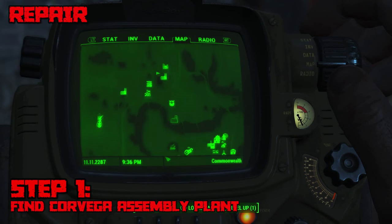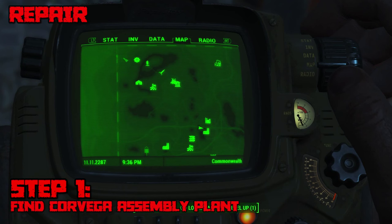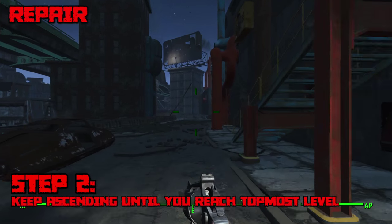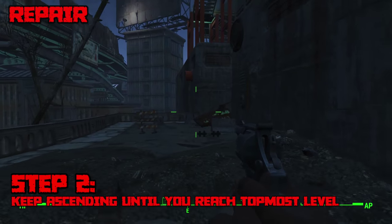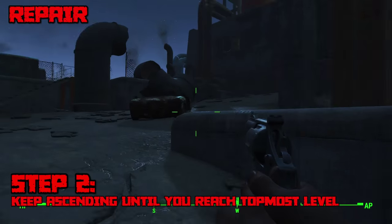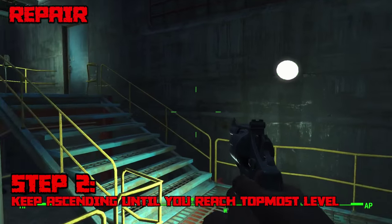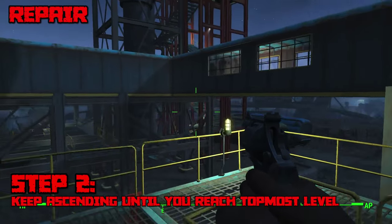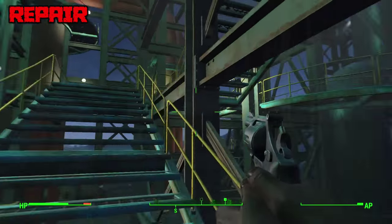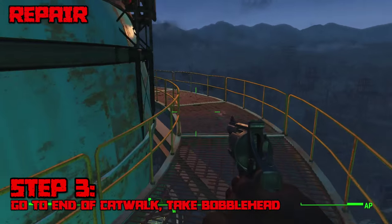Next up is the Repair bobblehead. Start by navigating to the Corvega Assembly Plant, which is pretty much directly north of Diamond City or southeast of Vault 111. Navigate to the very topmost level and the bobblehead will be there — there are multiple ways to get to the top, but take the path shown in the video as it's the shortest. Once you get to the top, go to the very end of the catwalk, take the bobblehead, and you're done.